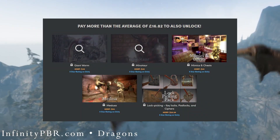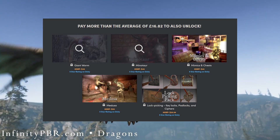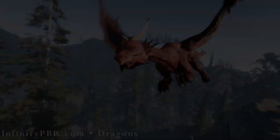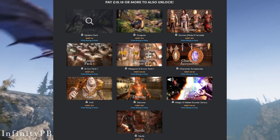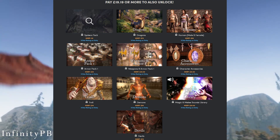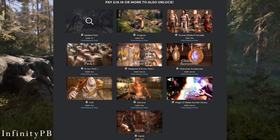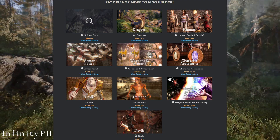If you pay 16 pounds or more you'll get the Giant Worm, Minotaur, Mimics and Chests, the Medusa, and the Lock Picking pack. And at 19 pounds or more you'll get the Spiders, Dragons, Human Males and Females Armor Pack, Armor and Weapons, Character Accessories, Troll, Demons, Magic and Melee Sounds, and the Devils Pack.